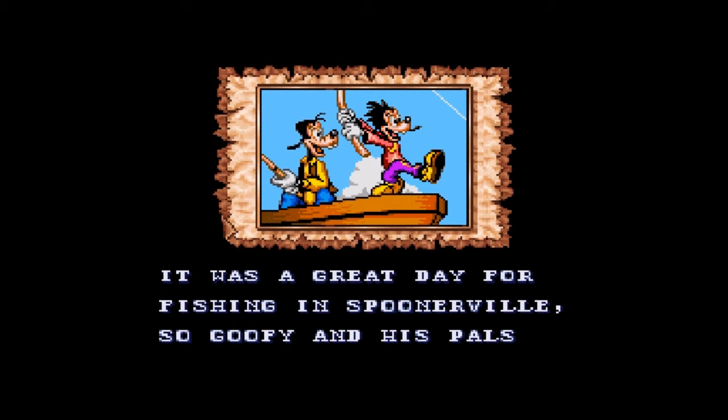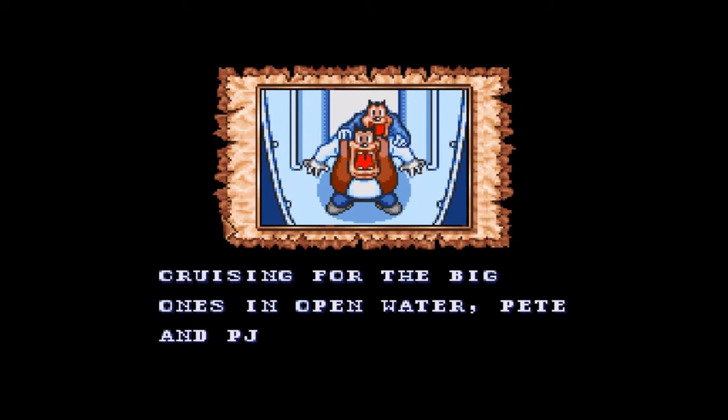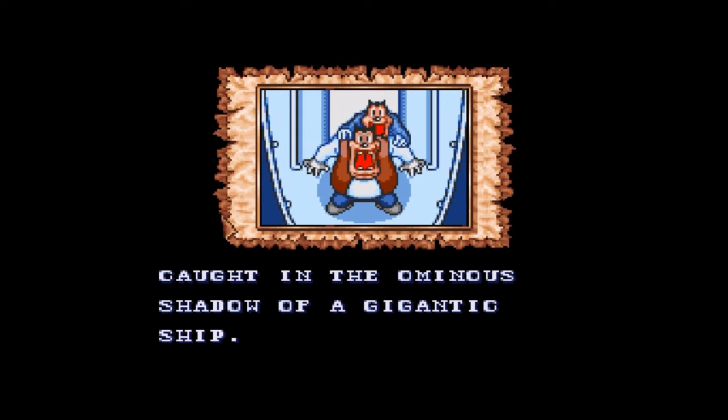Get on board with Goofy and Max as they race ashore to do battle with hoards of burly buccaneers. Dodge exploding cannonballs and search dinghy dungeons for clues to the pirates' lair. Dig for buried treasure and solve perplexing puzzles to gain the keys needed to enter the pirate stronghold. Sneak inside and you'll face Keel Hall Pete, the terror of the tropics.